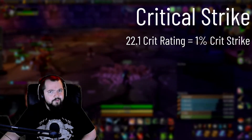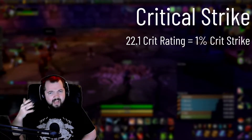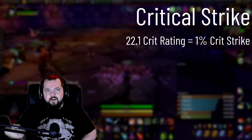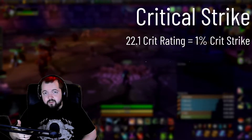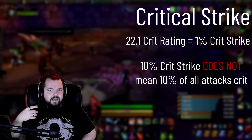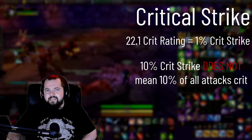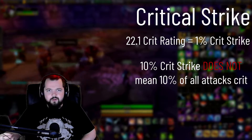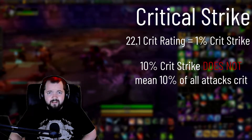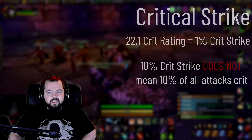The next one I want to go over is critical strike rating. You'll get 1% critical strike after 22.1 critical strike rating. I want to make something very clear here, because a lot of people don't actually understand how critical strike works. Let's say you have 10% critical strike — that does not mean that 10% of your attacks are actually going to crit. I will go over this further in detail when we go over hit and expertise. We're going to be going over some attack tables and see exactly how critical strikes work as a rogue, and every other class actually, in the Burning Crusade.